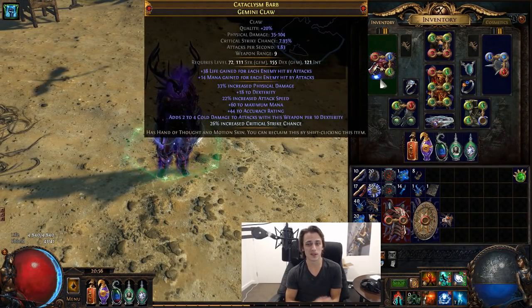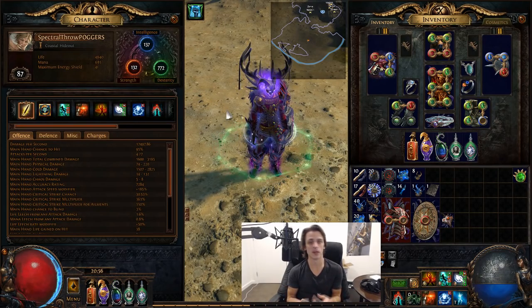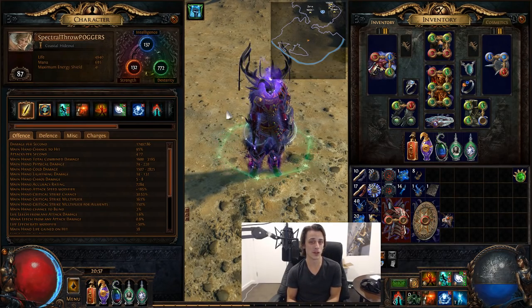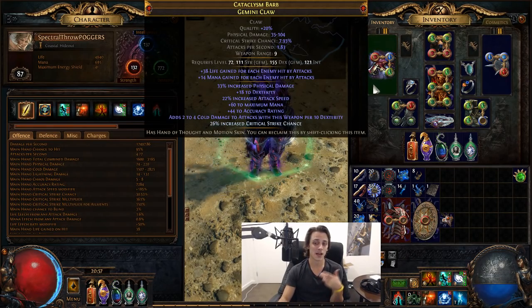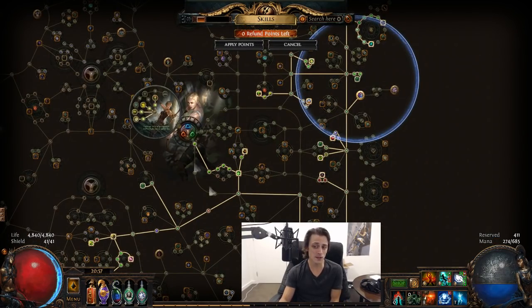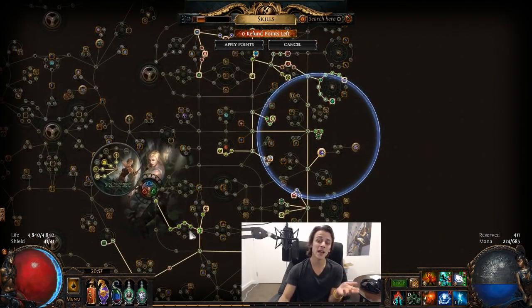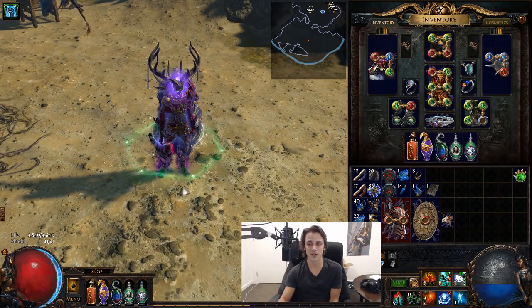Dexterity stacking seems to be quite a bit harder than intelligence and strength stacking. Currently I'm at 770 and I couldn't really comprehend going much higher than 800-850, as opposed to a strength-stacking character where you can hit 1,500 fairly comfortably, or intelligence where you can probably hit 1,300-1,500 comfortably. Dexterity feels a lot harder simply because you don't travel as much on the passive tree, so things stay more isolated and you don't convert any strength or int into dex. The gear also just isn't quite as good for percent dexterity.